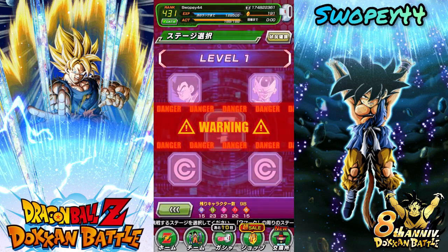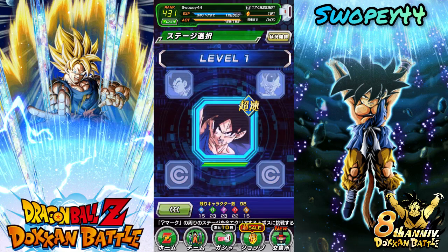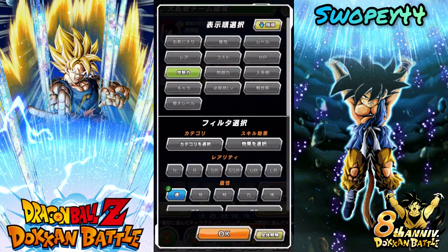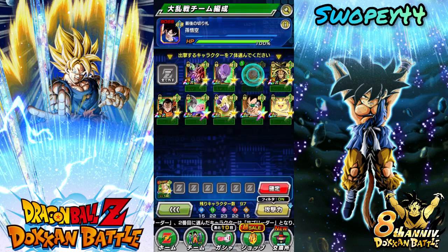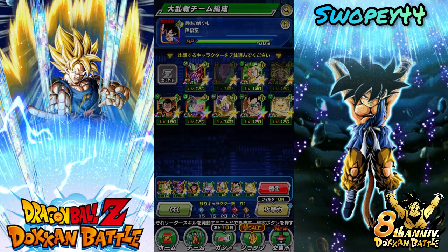Last one for level 1 — we got Goku, base Goku from Namek. Extreme Tech. Let's take Super Saiyan 3 Broly. Tech Broly doesn't have an EZA. We could have brought Hit, but he's probably not as defensive as I would like.